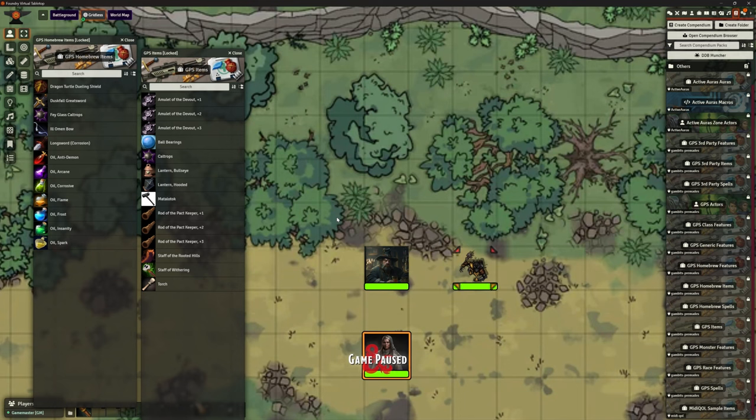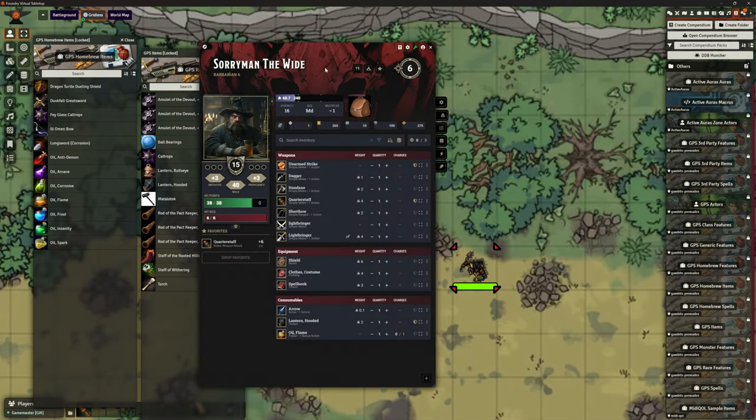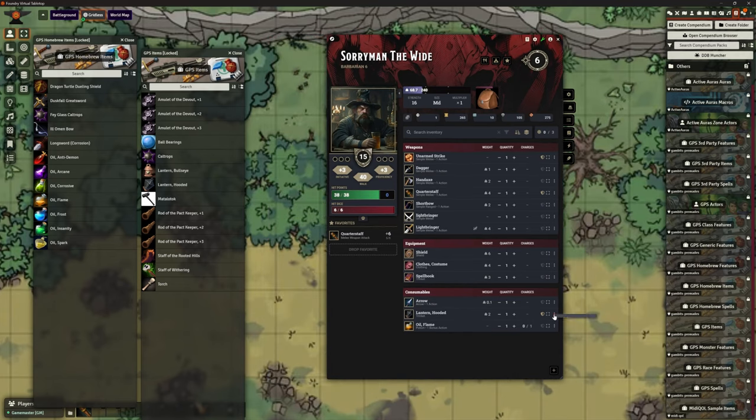There are other ways of doing things that may be preferable, and this is an example. Let's open Soryman's character sheet. I'm going to get rid of that hooded lantern he has. I'm going to give him this hooded lantern from Gambit — this has been modified by Gambit for this purpose. We'll equip it, and we're also going to look at one of these homebrew items — flame oil. Let's bring that across and equip it.